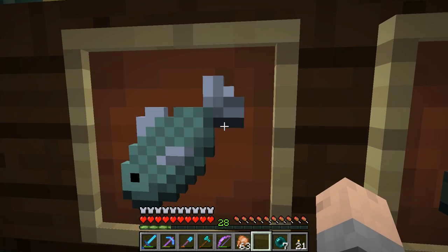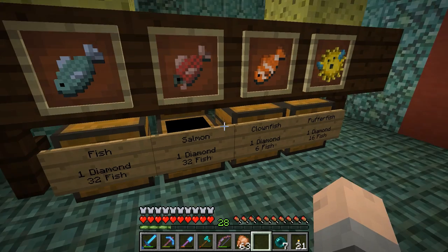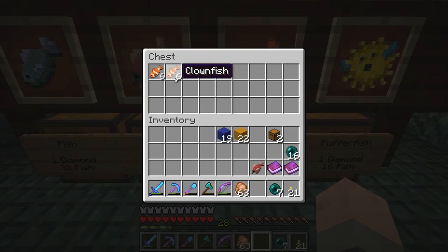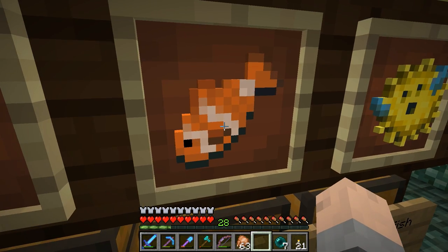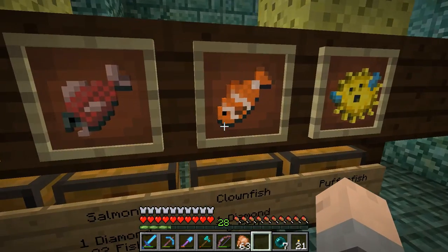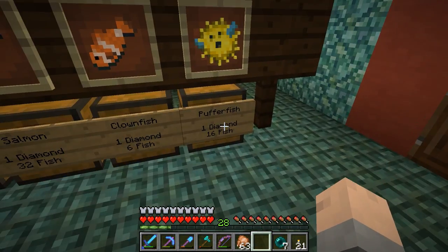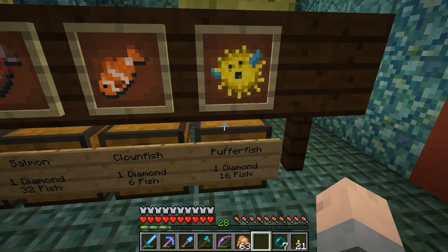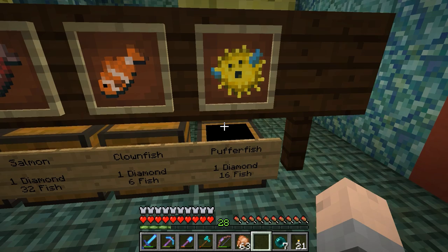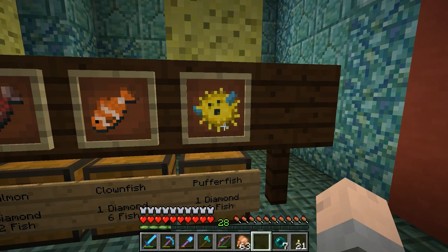Here's some salmon, same deal. Clownfish though — I have very few, incredibly few clownfish, which is weird because they're not really used for much, except for like funny potions because they're clowns. Anyway, puffer fish can be used for water breathing. You get 16 puffer fish for a diamond — I think that is the best deal in the whole place.